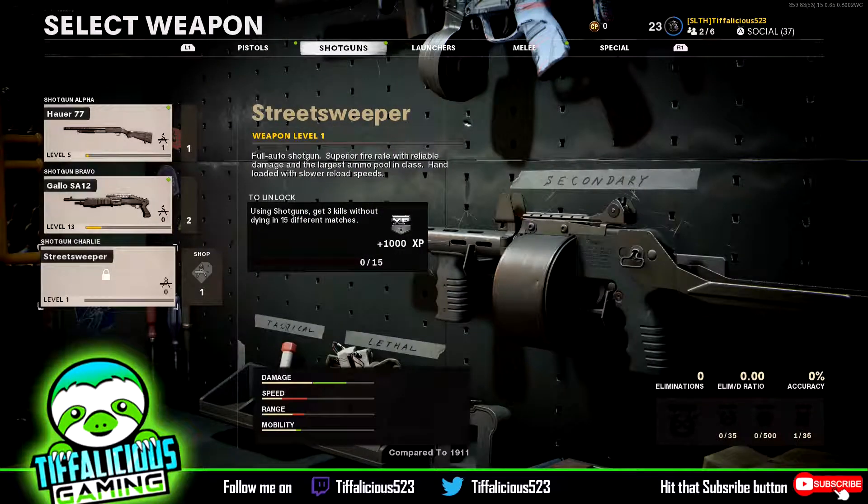What's up guys, it's Tiffalicious here. I am back with another how-to unlock a weapon on Call of Duty. This time we are on Cold War and this is a new shotgun called the Street Sweeper — a full auto shotgun with superior fire rate, reliable damage, and the largest ammo pool in the class, hand loaded with slower reload speeds.